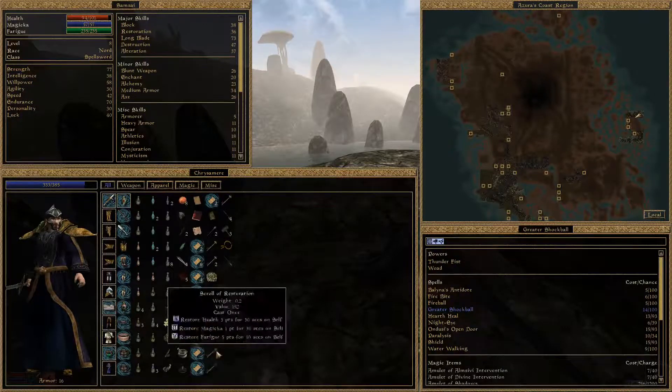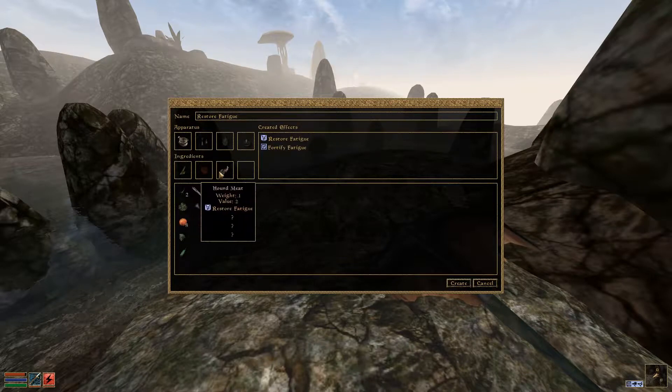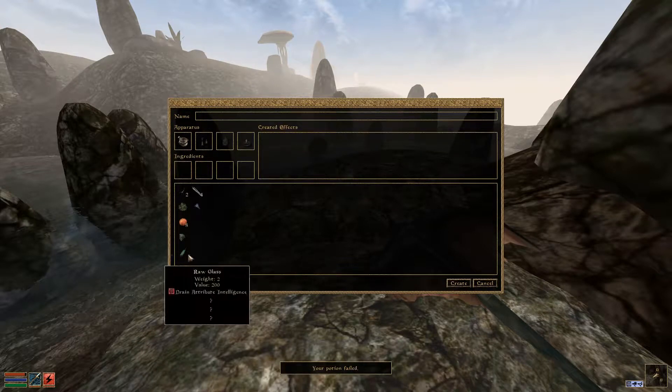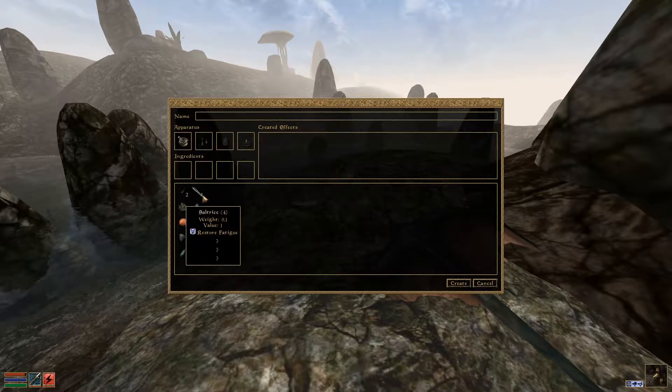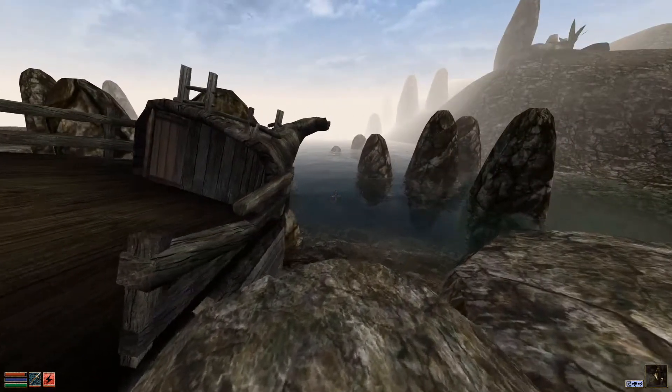I'm going to try and make myself a restore health potion. I have two wickweeds and two marshmallows. I don't think I'm good enough. I might as well cook up something else — I have some scuttle and some crab meat so I can get some restore fatigue potions done. Hanmeat — restore fatigue, fortify fatigue, I can try to make this. It failed. Doesn't matter. I have some sultrice but I don't think I have anything else to use with that.